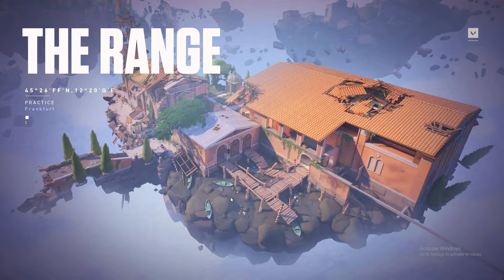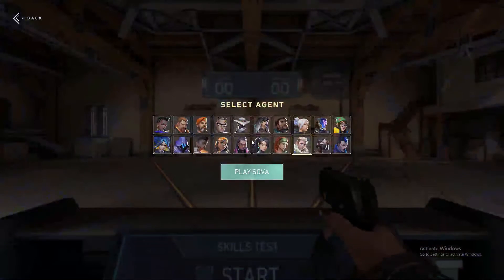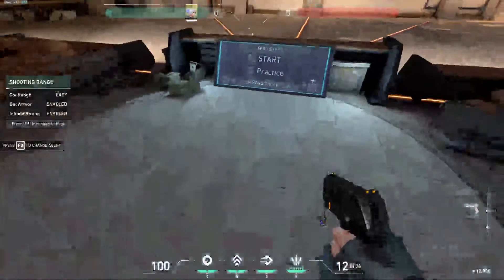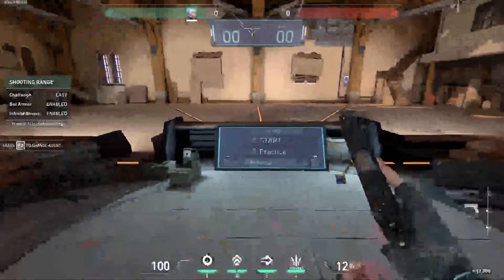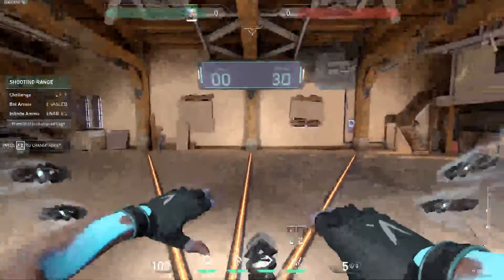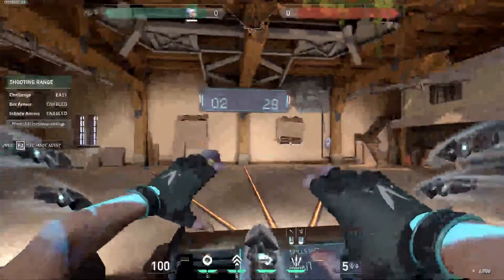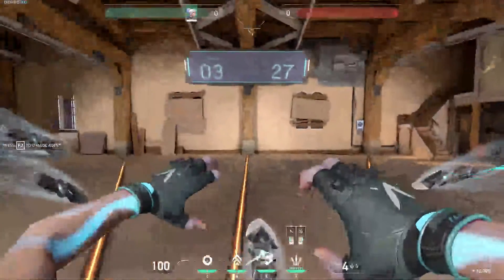Each one of us, the crosshair we have actually has a code, and that code is used to share that crosshair. So for example, as you can see, this is my crosshair which is like a really small plus icon - it's really good for me to aim well on the head of the enemy.